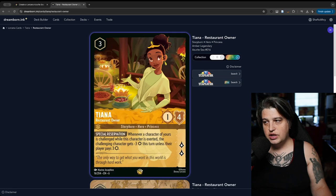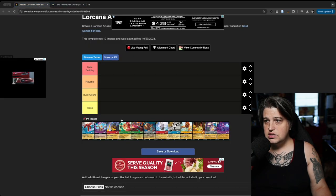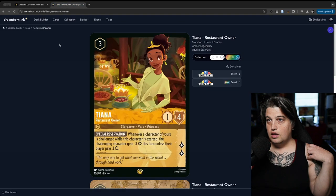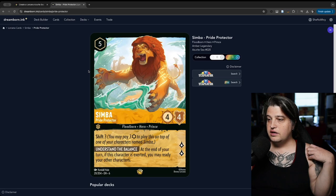It makes aggro decks more resilient. Yes, it dies to Medusa, but having four willpower means it survives some of the more aggressive spells. It lives through Fire the Cannons, Kaboom, and Smash. It dies to Zeus and Strength, which is pretty wide coverage, but I think the card is definitely playable. I don't know if it will be meta-defining, but it's definitely playable.